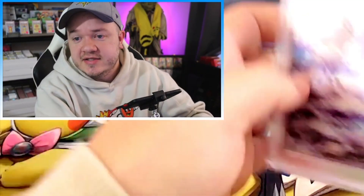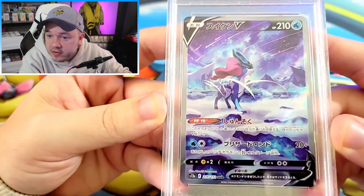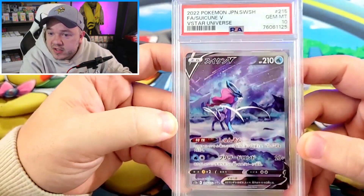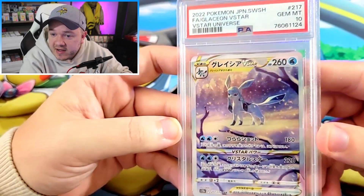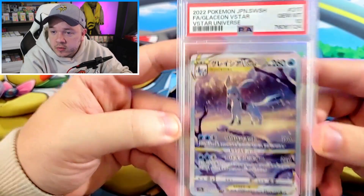This set was just fantastic. Next up, we got the PSA 10 of the Suicune — just looking at the stars out in the glacial wasteland. Absolutely beautiful looking card. Sliding into some evolutions, we have the Glaceon V-Star — Glaceon out in the woods, in the snow. Again, just a beautiful artwork.